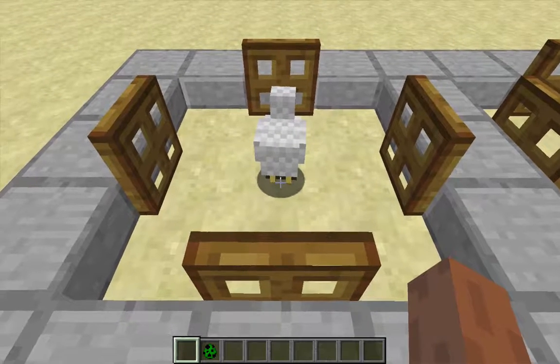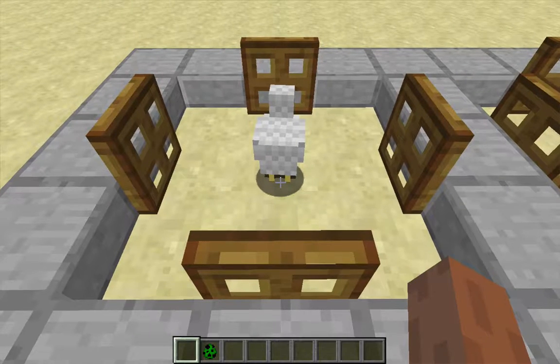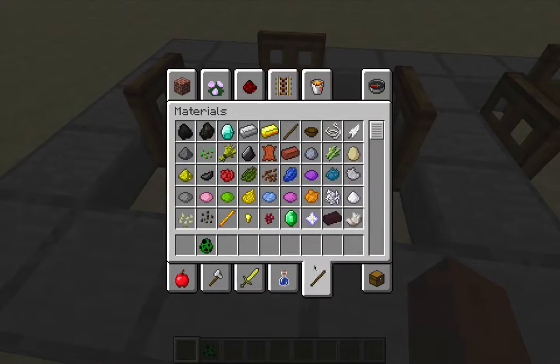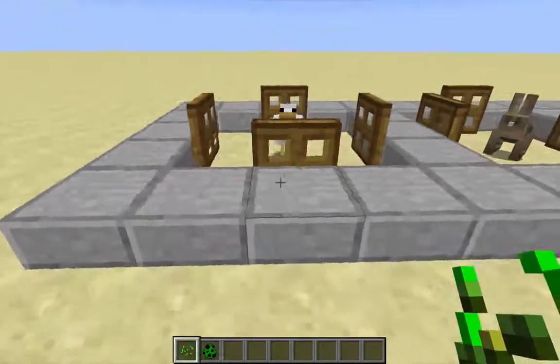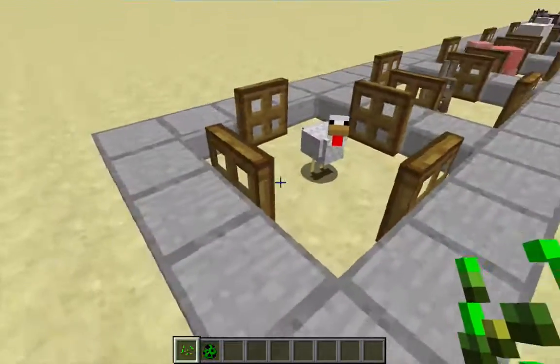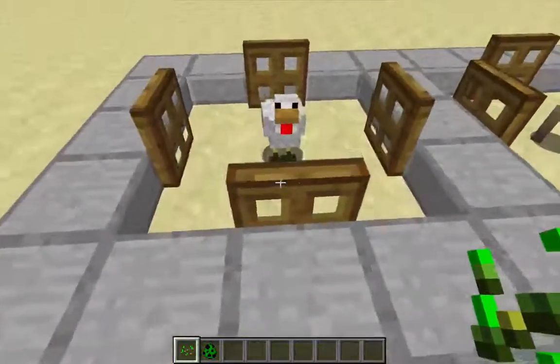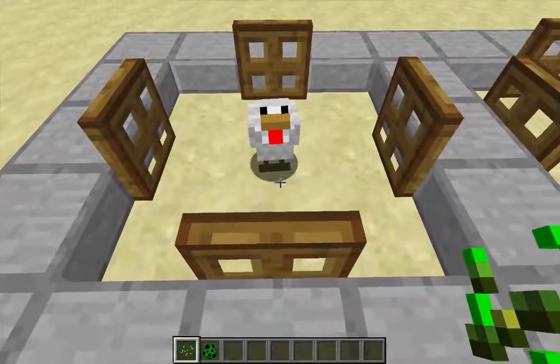You see this chicken here is not moving and it's not really going to move for pretty much anything. Let me go ahead and get some seeds here. It's identified that I have seeds, but it really isn't going to follow me because it thinks it's trapped, blocked in by these trap doors.